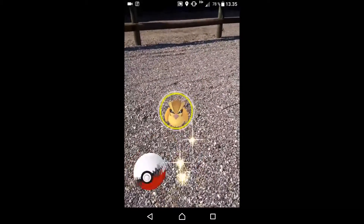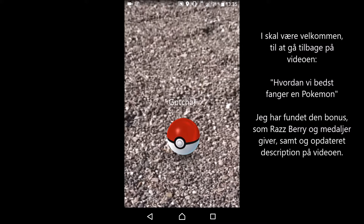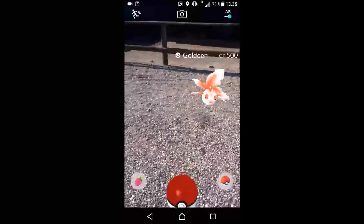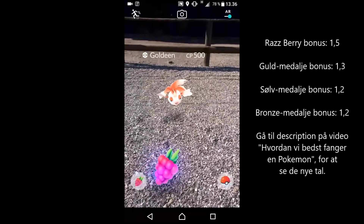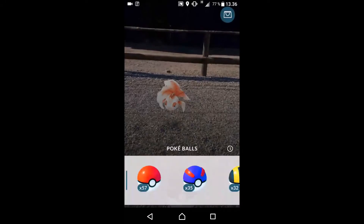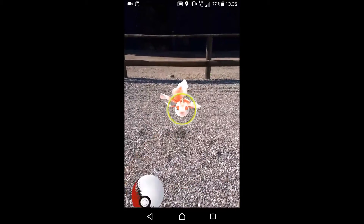So I will find the Pidgey. What I can't show you are the other bonuses I talked about in the previous video - that means a curveball, a medal, or a nice, great or excellent throw. These bonuses you can't see before you actually do them, so you can't see them reflected in the circle ahead of time. This one also has a small circle which we can see there. I'll give it a raspberry and it will turn more green. I'll take the Ultra Ball - now I can see the green one much more clearly. I don't want to waste it on a Goldeen, so I'll go back to a Pokeball.